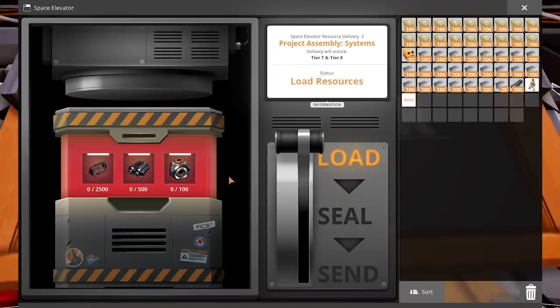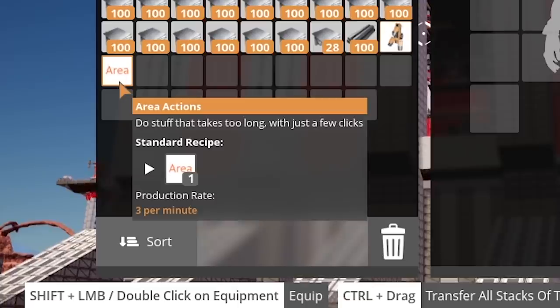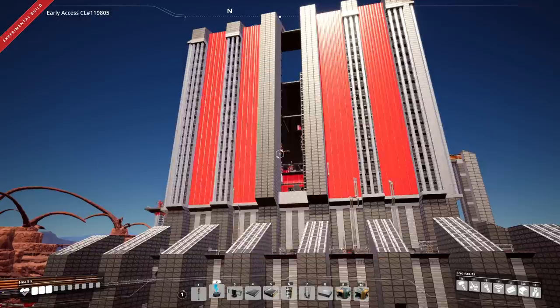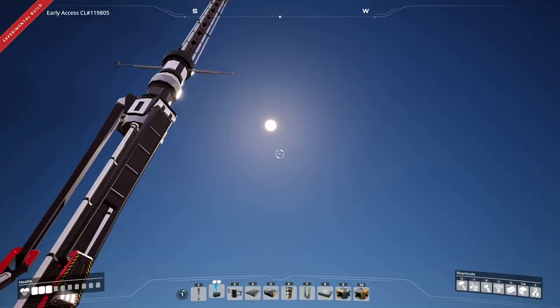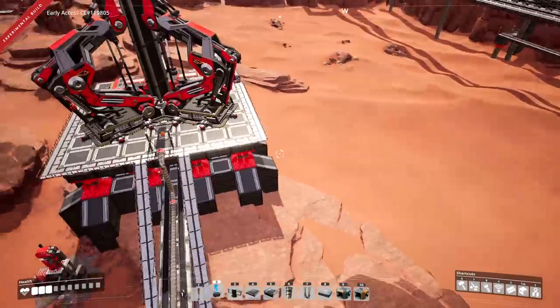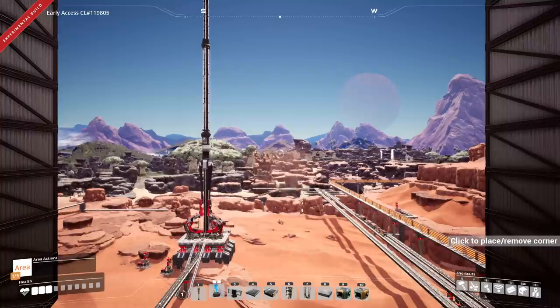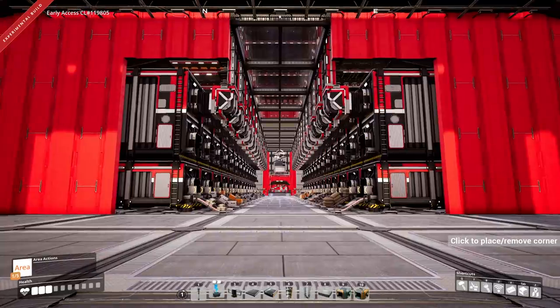In Phase 3, we'll build all of our super machines and actually start using all of these items we've been collecting — the base is just going to grow exponentially. Then of course we're going to start producing all of the space elevator parts, getting into tier 7, and probably getting into more modding, because this series is also lightly modded. We're using a perma-day mod so it's always daytime, which helps with recording, and the area actions mod for flying around and camera work. The mods will be available in the description, and you'll also find my save file there so you can check out my world, add your own adjustments, or just goof around.